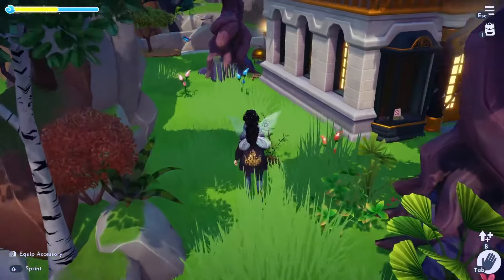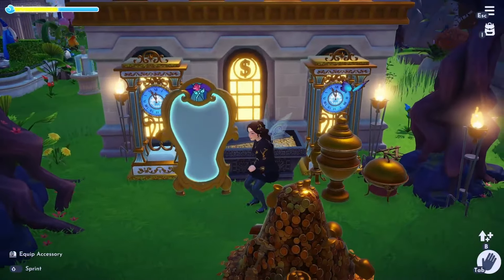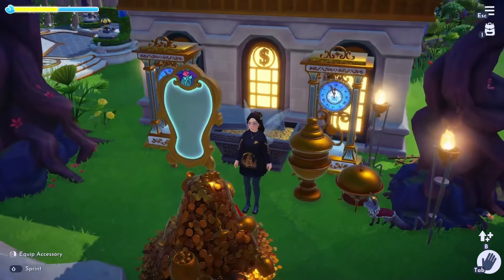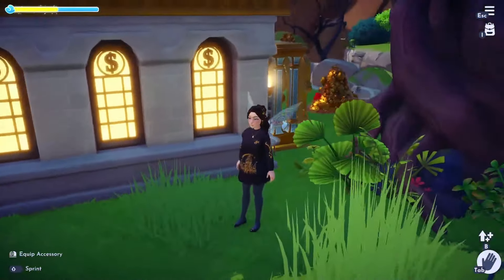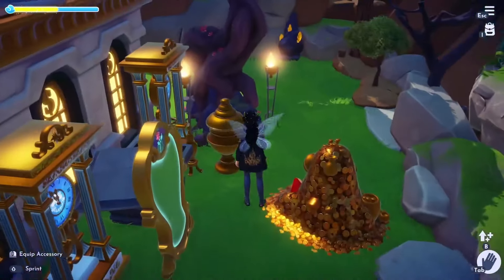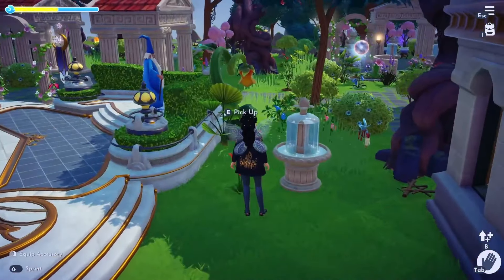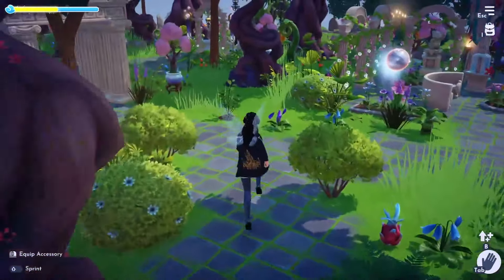Coming up here, we have some more foliage. Coming round the back of Scrooge's, I set this up with little valuables — like the gold stack, these golden vases, the clocks, this mirror which you get from Beast's questline and stuff like that. I just thought it tied well to Scrooge's aesthetic, and I really wanted to do something that kind of linked to him. That's why I put all the gold and things over here. I did want to move the gold into a different position, but if I move it, I block some of the pathway and I want to be able to walk around. Then you come round here and get to Scrooge's, where I've just got a couple of these candelabras.